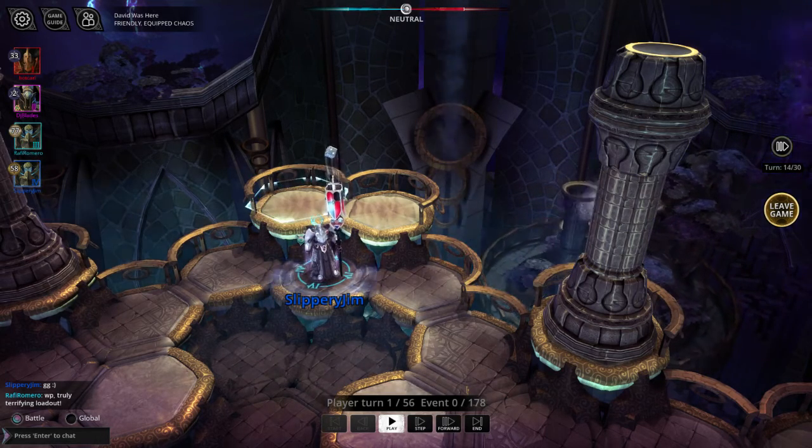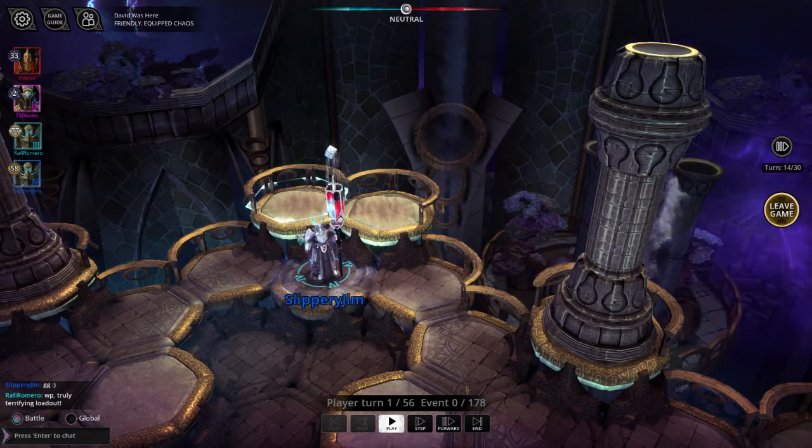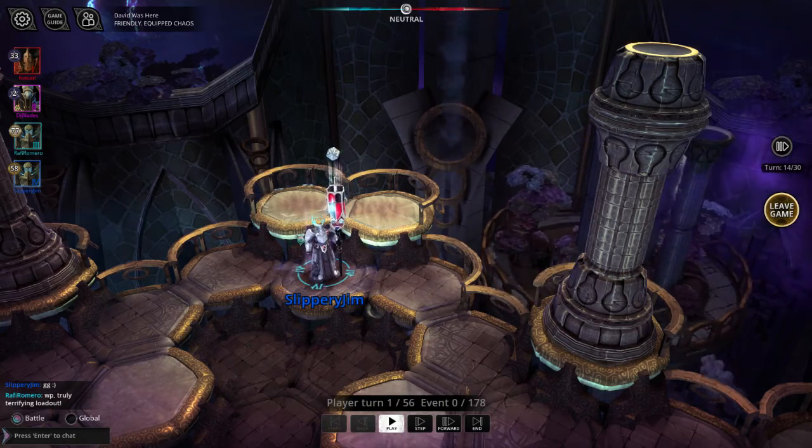He also has the Draugar Talisman which will give him buffs for every direct kill he makes. He's chosen the Divine Shield Mega Spell which, when stacked towards the end of the game, will make him very hard to kill.